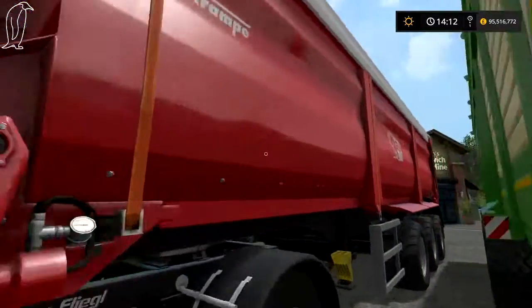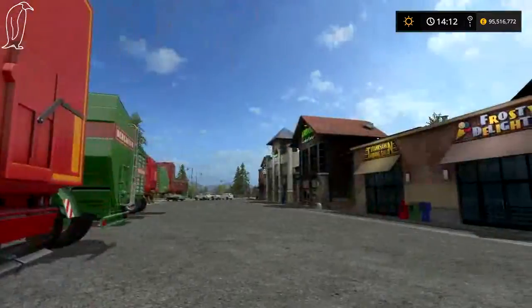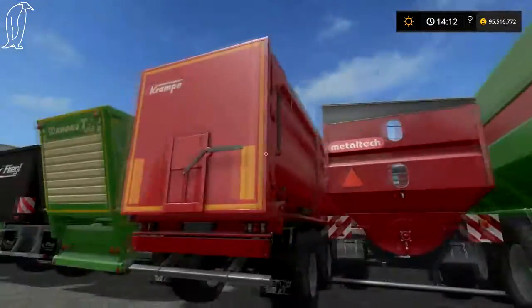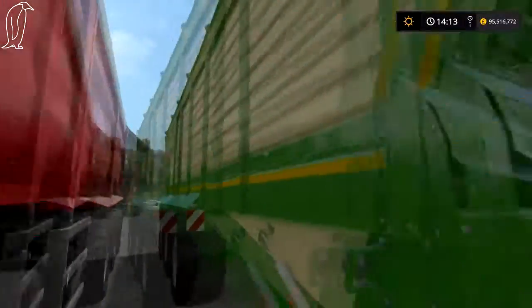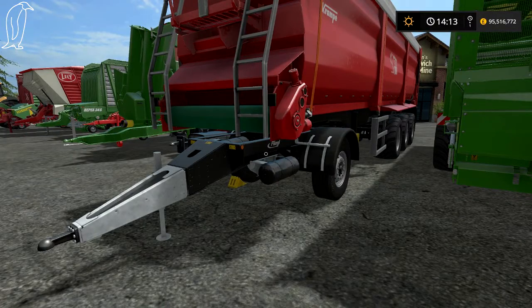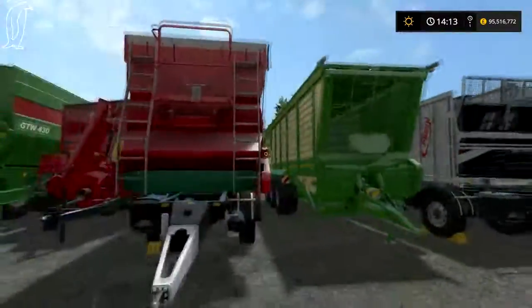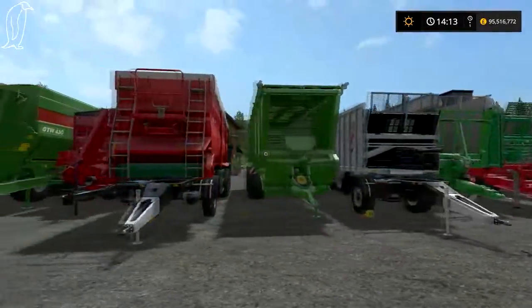Then we move on to the big Crambo — I'm not entirely sure of the body name. Again it's a semi-trailer from FS15 along with the Flegal, and I've put the dolly on it just to show you how it works. You can't customise any of these at all.